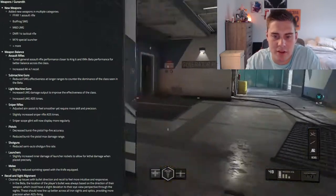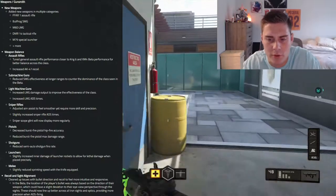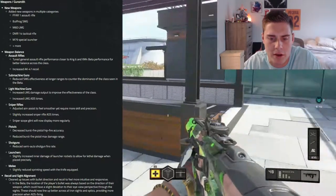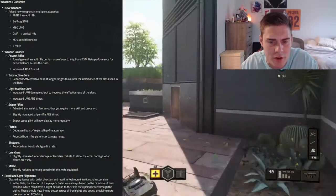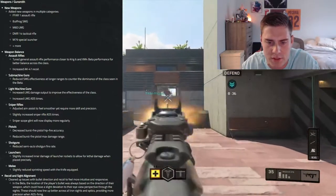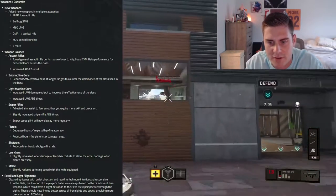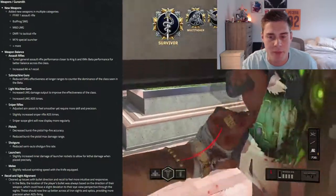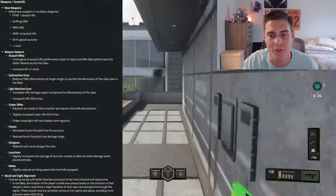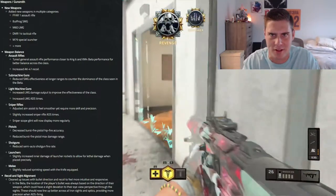In-beta match recoil and sight alignment: they cleaned up issues with bullet direction and recoil to feel more intuitive and responsive. In the beta, the location of the player's bullets was always based on the direction of their weapon, which could have a slight deviation from the eye view perspective through the sights. This should now line up better across all iron sights and optics, providing more precision while ADS firing.